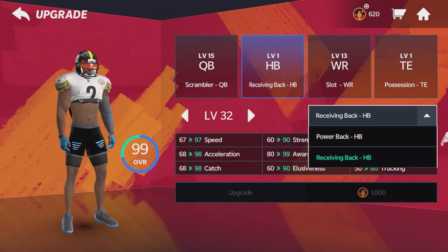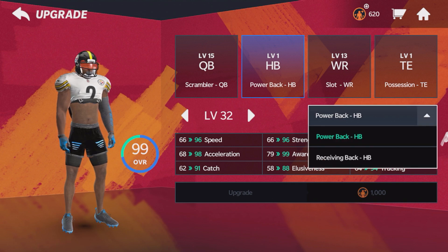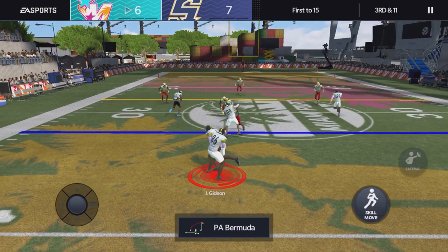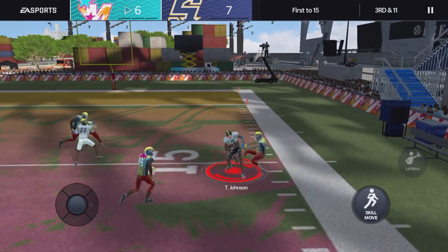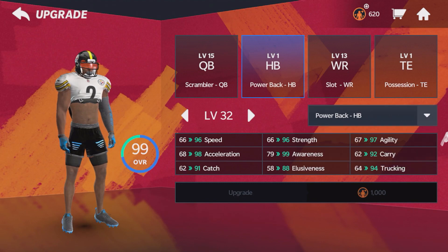Then you look at the awareness — they both have 99 awareness. But catching: 98 catching compared to a 91 catch. I guess if you want to be a hybrid receiver slash running back, that could work. But I'm picking power back for the halfback position.